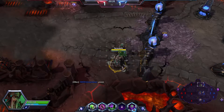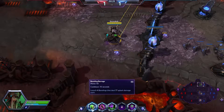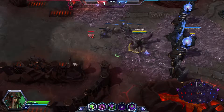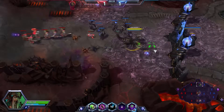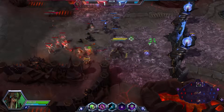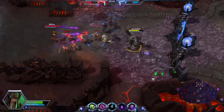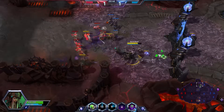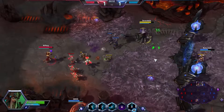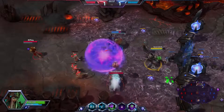We're going to throw one out here as well. Our Q is called Baneling Barrage — it's a skill shot that sends out a wave of banelings that deal some damage. We're just sending out some banelings to deal damage and explode. Zagara did see a nerf recently — she saw a nerf to the health of her Hunter Killer in the early game.